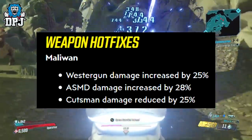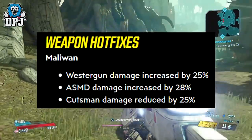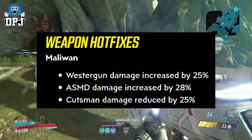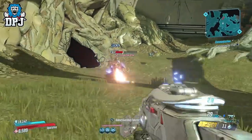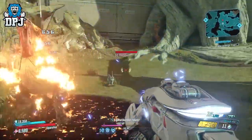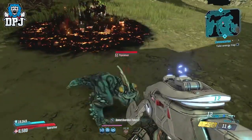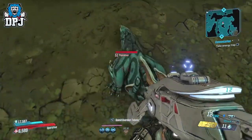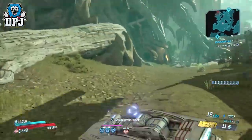The recent hotfix saw a hefty nerf hit the Cutsman, reducing its damage by 25%. The Cutsman has always been my go-to SMG — the damage it deals is monstrous and to be honest it's still quite a beast. I'm a fan of Maliwan weapons anyway and I'm probably a little biased, but I'm pretty sure many of you who have gotten hold of a Cutsman will also agree that it's a very good weapon, even after its nerf.